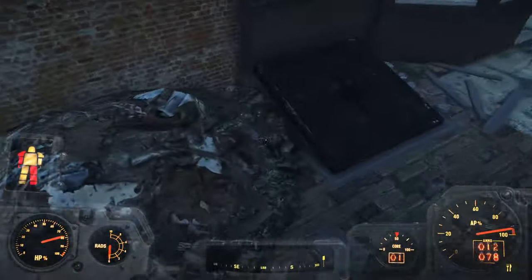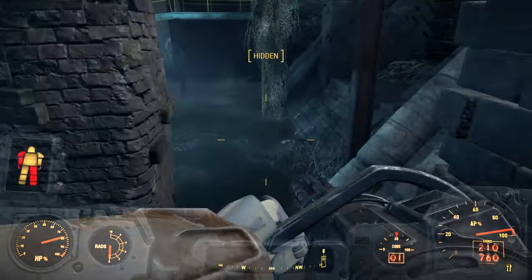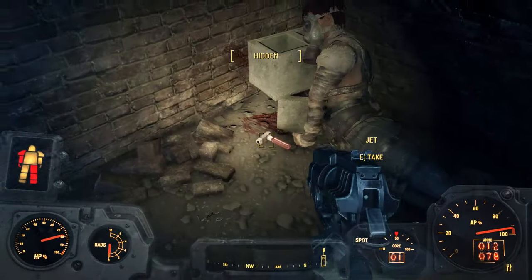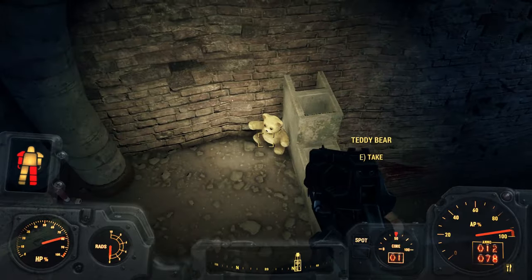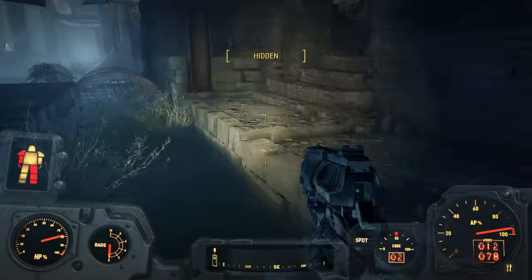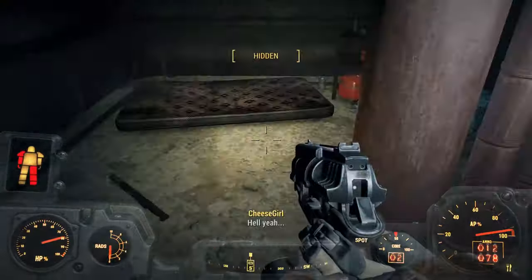Now we go back to Concord. We're going to go into Concord Civic Access — there is some really high-valued stuff here. There is a Mirelurk here and it's a pain to deal with, so that's why I put on my power armor and brought my minigun, because otherwise he can give you a hard time. On this raider corpse you're going to do a side jump and here you find a Day Tripper, some caps, and another cap stash. On this corner you have a Vault-Tec lunchbox and our sixth fusion core. And the steamer trunk with another magazine and a mattress with some more high-valued items.